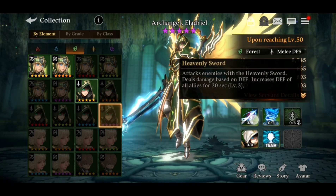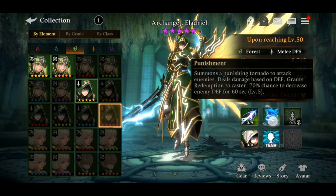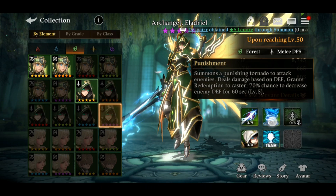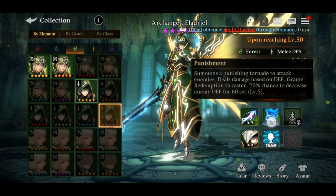The first skill, Heavenly Sword, deals damage based on defense — just like his fire and water versions — and increases defense of all allies for 30 seconds. The second skill, Punishment, deals damage based on defense and grants Redemption to the caster: a 70% chance to decrease enemy defense for 60 seconds.